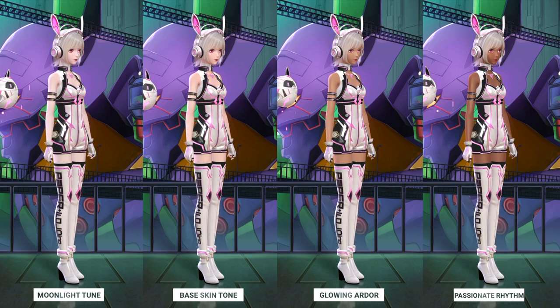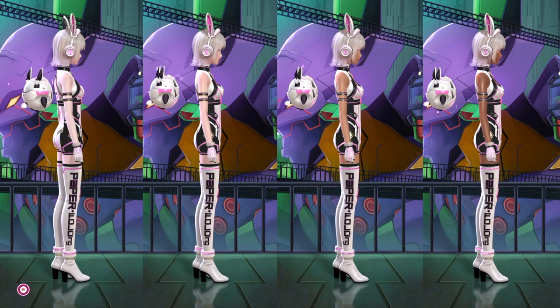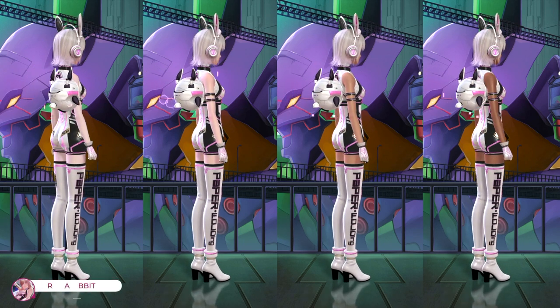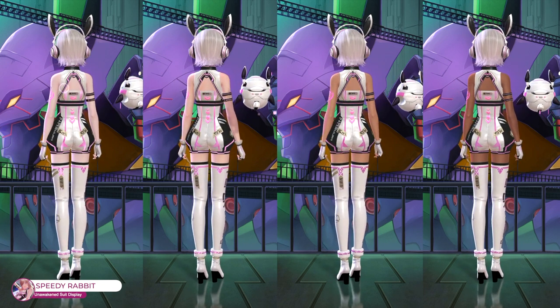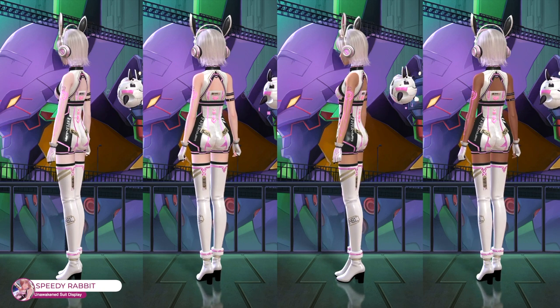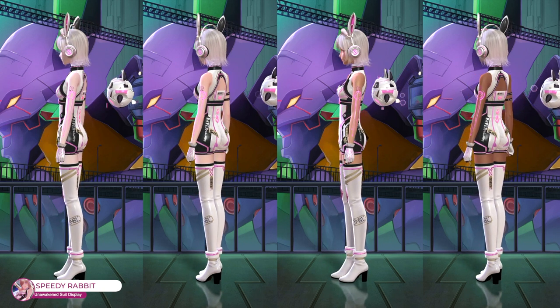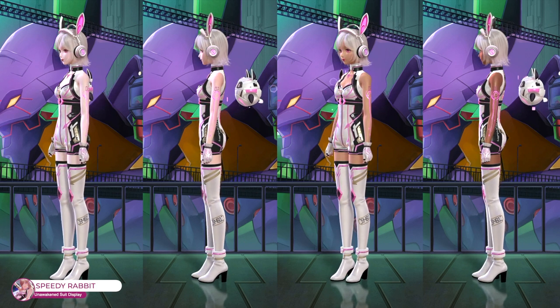We have Moonlight Tune, Naked Space skin tone, Glowing Ardor, and Passion Rhythm from left to right. This outfit looks pretty complex at first glance, but it's really simple as there are only seven items: the hair, jumpsuit, boots, robot bunny, headphones, gloves, and those tattoo thingies on her arms.